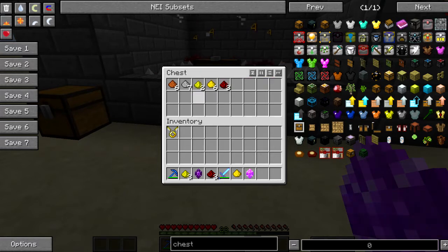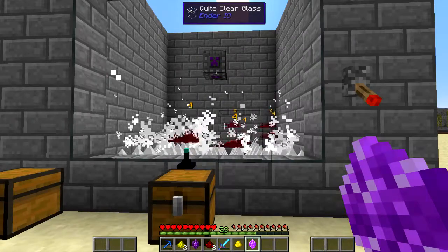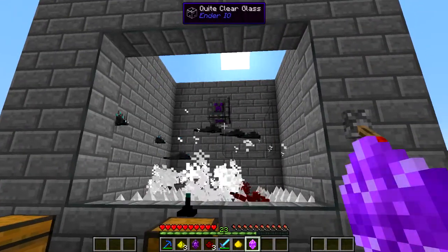You can see copper, iron, glowstone, gold, and redstone dropping. Let's leave this run for a few minutes — I'm gonna empty out the chest and we'll see what happens.